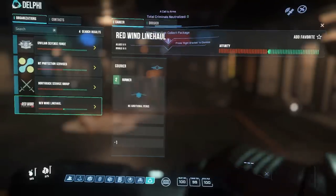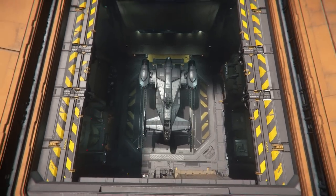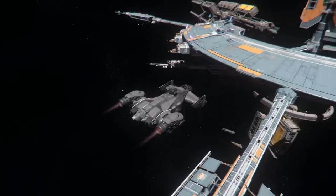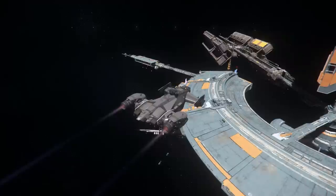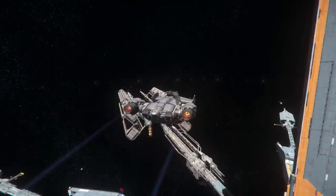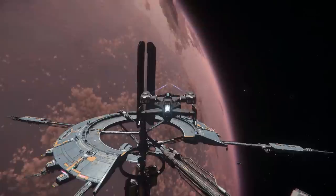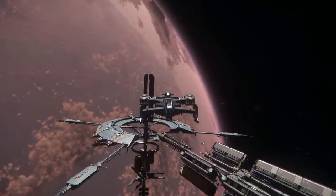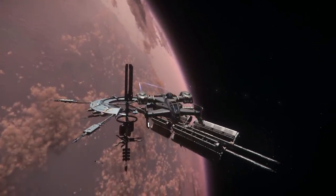I've heard people saying these delivery missions are only taking place around Crusader, but in this video you'll find that is not true. The first ones are probably around Crusader, but you should be able to take missions at pretty much any shady locations. That's why if you stay around Hurston, you won't be able to take any of these missions - there aren't any illegal settlements around Hurston. But I'm very sure you'll find delivery missions around ArcCorp as well, because there are shady places there too.